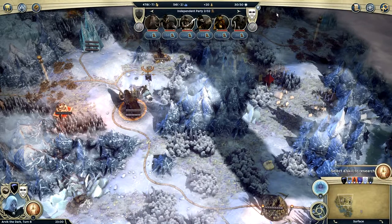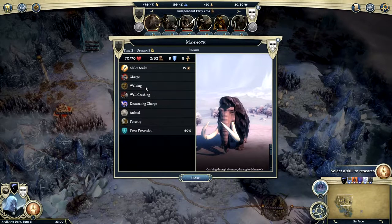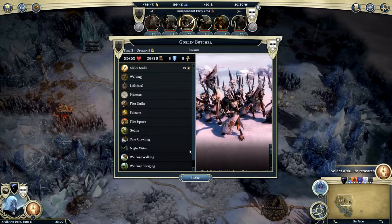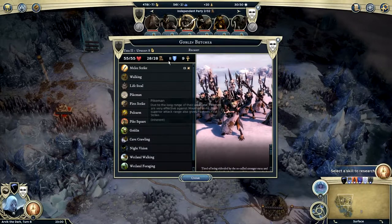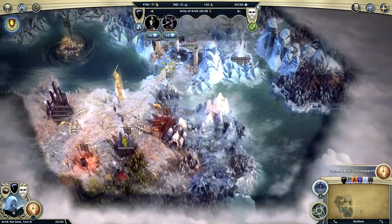Did that guy just join us? The mammoth is sitting on top of us — move mammoth. We can look at stuff. That's interesting — we can look at all their skills and everything.